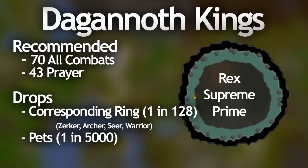As a group, the Dagannoth Kings can really easily be done. In a group of 3 people with base 70 combat stats you can stay there for almost 2 hours consistently killing all 3 kings. You really need to understand how they work to kill them effectively — I'm going to make a guide on that soon. The Dagannoth Kings drop their corresponding Fremennik rings at a rate of 1 in 128 and the pets at a rate of 1 in 5000.